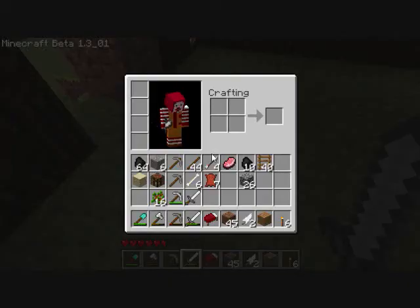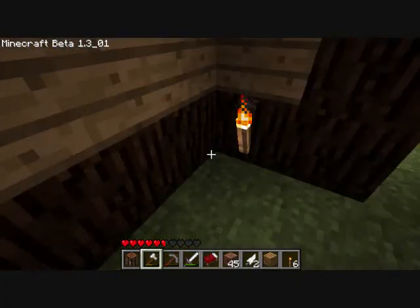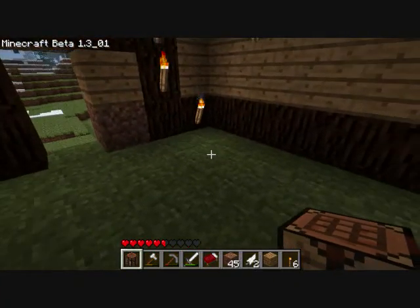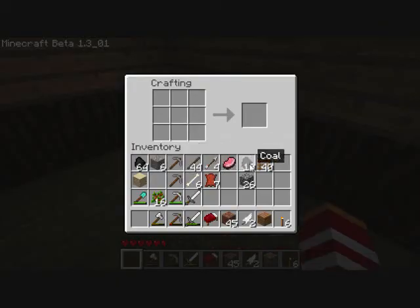Because I am low on food. Let me see here — that's a lot of torches, there's a lot of coal, I can make a lot of torches.